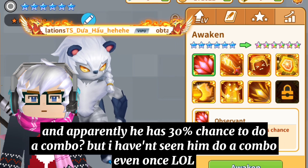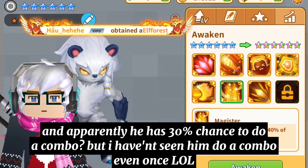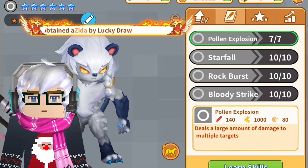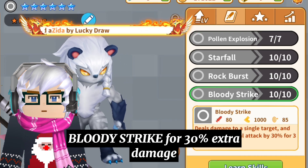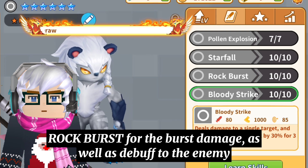He apparently has 30% chance to do a combo, but I haven't seen him do a kill with one fall. These are the set of skills I recommend: Bloody Strike for 30% to dive in, and Rock Burst for the burst damage, as well as the buff for the enemy.